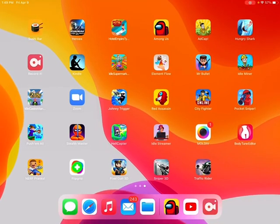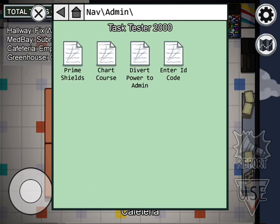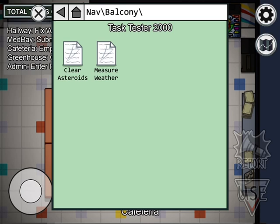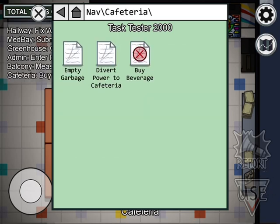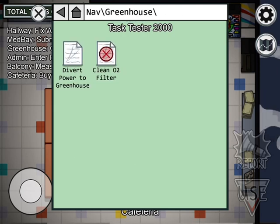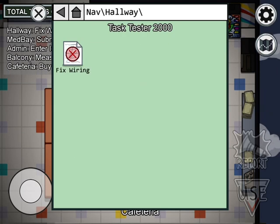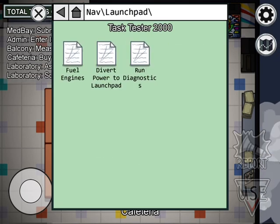What is up everybody, it's Mr. Funny Pumpkin here. We're gonna be doing Among Us and I'm gonna be playing a match of Mirror HQ free play to show y'all every task. Please be patient for now because I am adding all the tasks, so go grab a snack — it'll be a while.